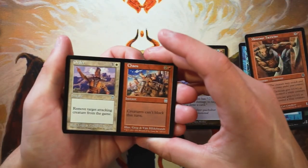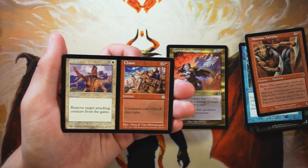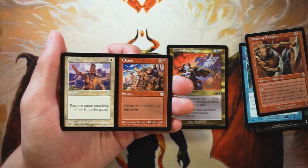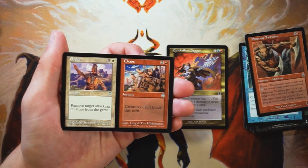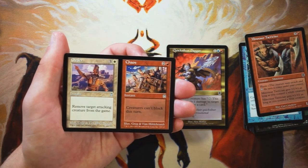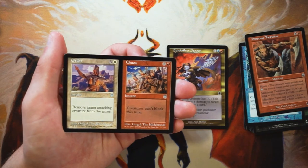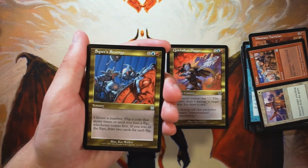Here we have a split card — obviously a mechanic of this set. Order is an instant for three and a white: remove target attacking creature from the game. Chaos is an instant for two and a red: creatures can't block this turn. I actually like Order more than Chaos. Chaos is good in an aggressive strategy; Order is better if you're on defense and need to remove a threat. Both halves are pretty good and I like the flexibility. Still don't like it more than the Dagger — the card advantage that Dagger provides is very very good.